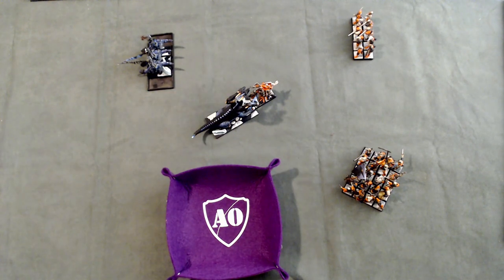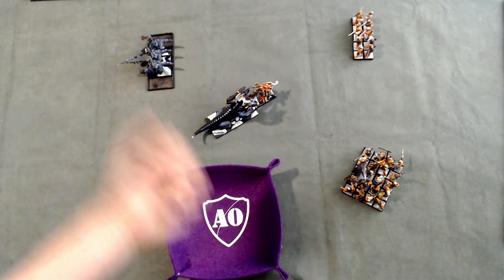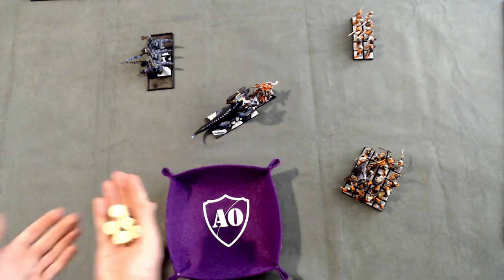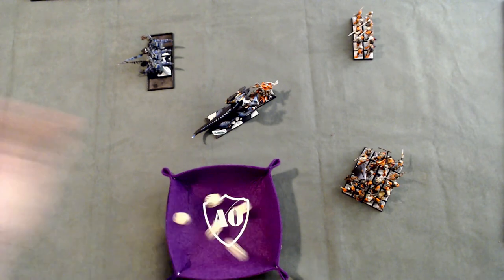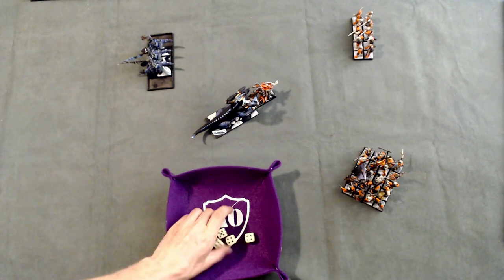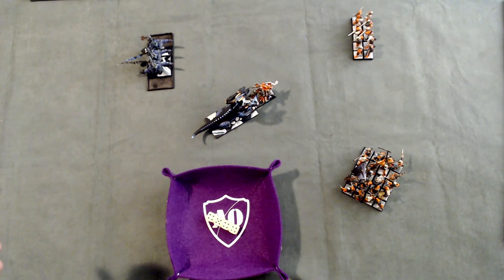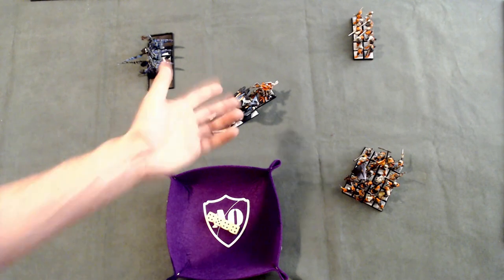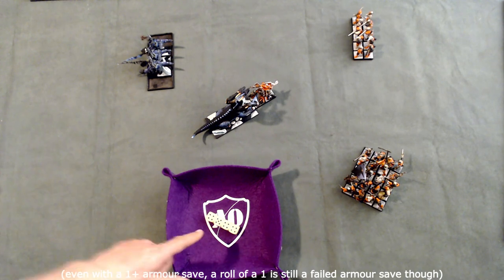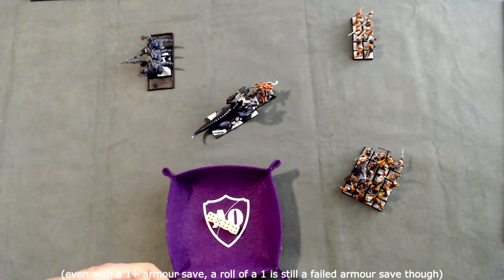The Marshal's horse can also strike — Offensive 3 against Defensive 4 needs a 4+; Strength 3 against Resilience 5 needs a 6, which it doesn't get. Then the Hydra strikes back with 5 attacks. Offensive 4 against Defensive 5 needs a 4+, scoring 4 hits. Strength 5 against Resilience 4 needs a 3+, scoring wounds. These are things you get accustomed to over time. The Marshal has a shield and plate armor and is on a heavily armored horse, giving him a 1+ armor save.